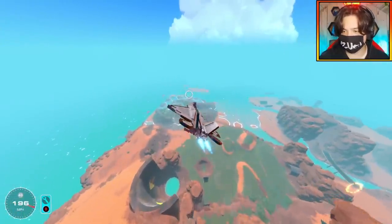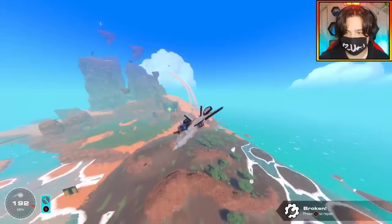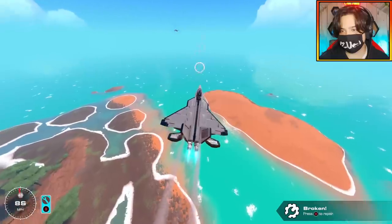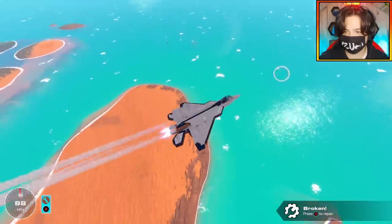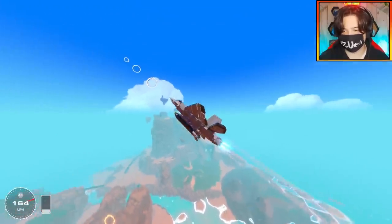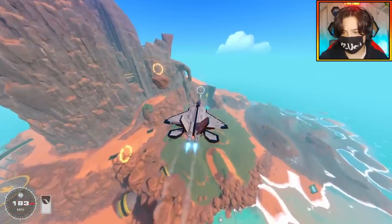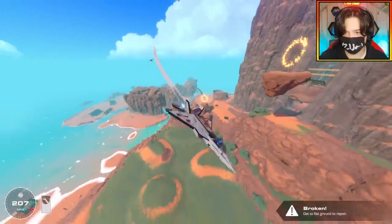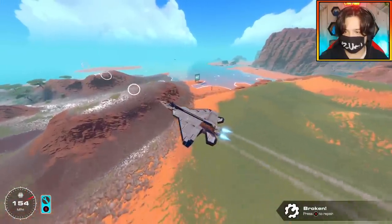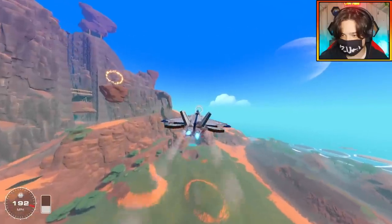Our next target is that lonesome island over there. I think now should be an appropriate time to drop it. It's very hard to estimate with this thing. It's going way over the island — I've missed the island, but I wasn't too far off. It's very intimidating having this thing on an F-22. The next target is that little pocket of water right there. Dropping the payload — that was a little bit off. See how I didn't drop that level and it turned to the right — now it's on a gliding path just turning to the right, completely off target. It exploded. I just have to keep this thing level.